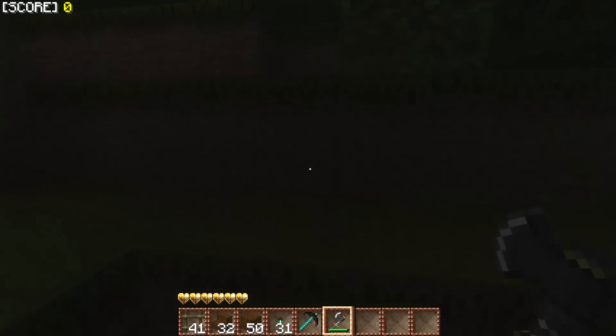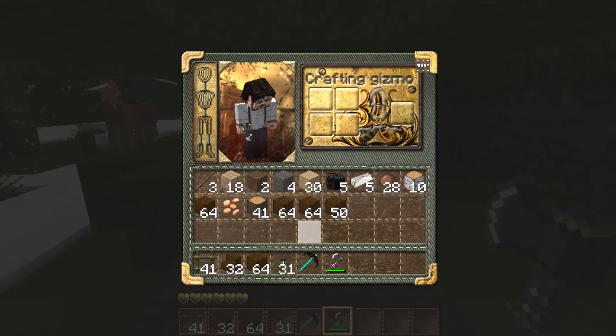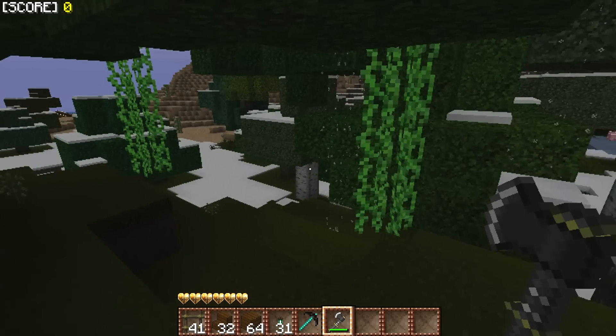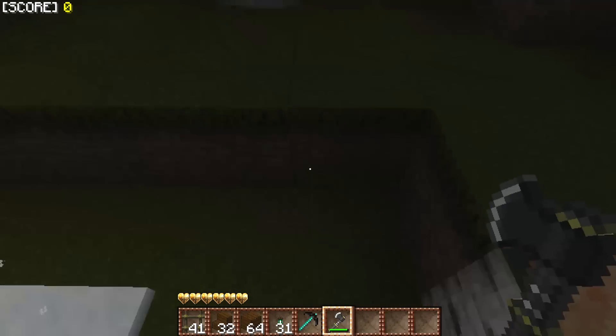We get a lot of wood from some of these trees. We have 64, 41, 10 — for now, that should be cool. Just yeah, that should be alright. Actually let's just get the ones that are on the way since we can, might as well.